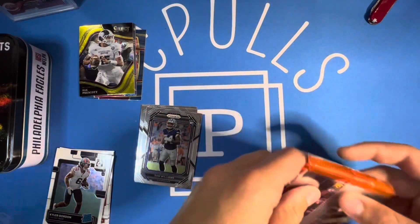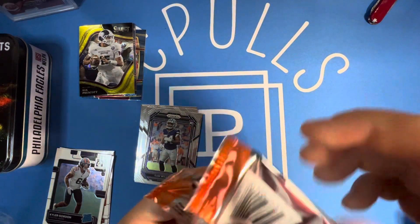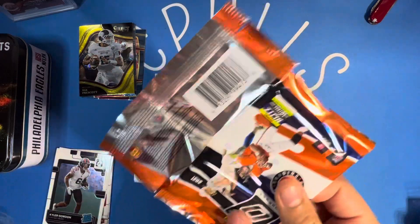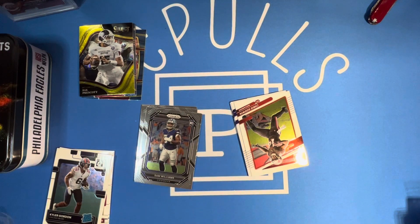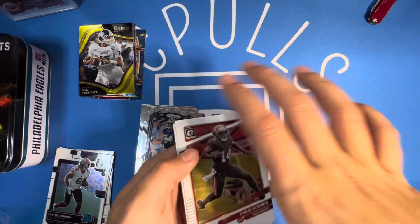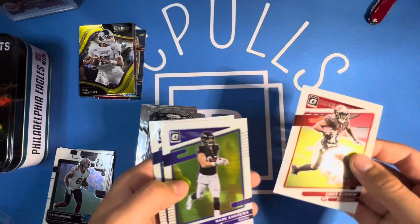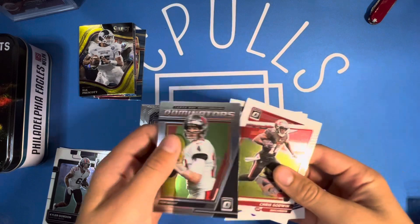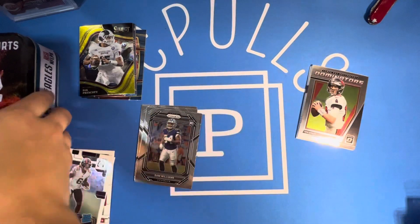Other than the Dak Prescott, the 2021 Optic is probably where it's at. This is one of my favorite products — you hit like four cards per pack. Looking for a Downtown or any parallel, looking for guys like Jaylen Waddle, DeVonta Smith, Mac Jones. Looks like we've got some insert in the back — we got Chris Godwin, Mark Andrews, Daniel Jones, and a Tom Brady Dominators insert. Nothing too crazy out of that one.